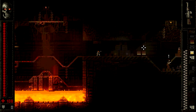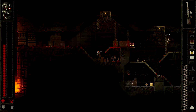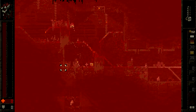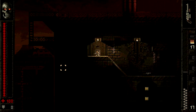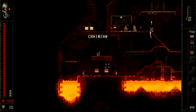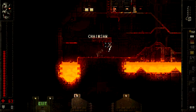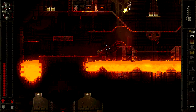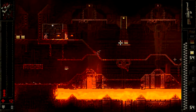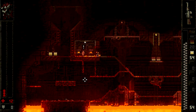Some of these enemies have jetpacks, some of them will charge at you, some of them have their own melee attacks. The chainsaw gives you possibly the most gratifying kills in the world but at the same time you've got to get right in a dude's face - it doesn't take a lot to kill a guy with it, but it is very very dangerous.